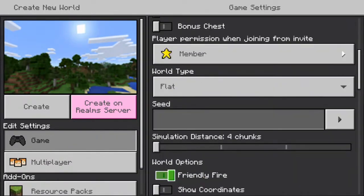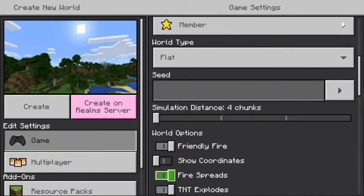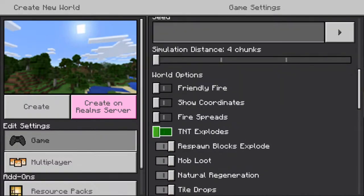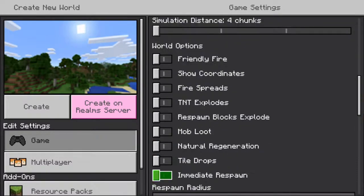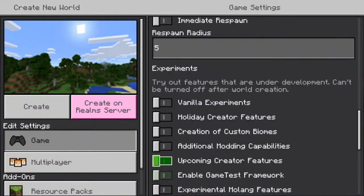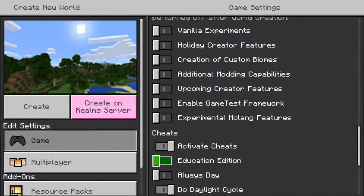You don't have to set a seed. Keep simulation chunks distance the same. If you are having people inside your world, turn off the griefing-type settings for the safety of your build. Keep those off. I like to keep them all off. Keep 'Activate Cheats' on if you want to use things like world edit, which I personally recommend — it's a lot quicker for roads and for copy-pasting buildings.